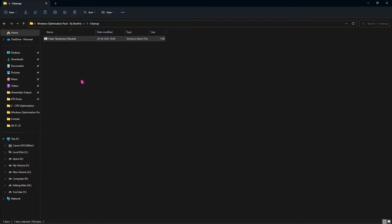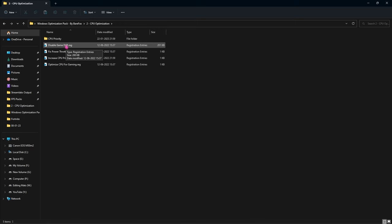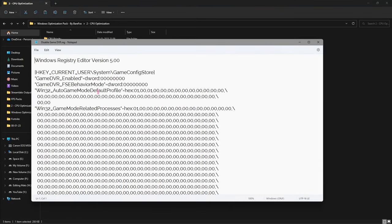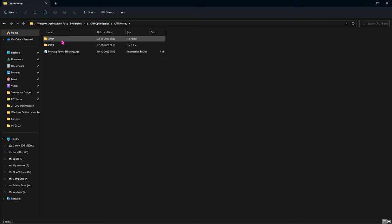Go to the CPU optimization folder and you will find four files — run all of them for better performance. If you want to know what they change, right-click and open with Notepad to see. I highly recommend not running these files without making a restore point first. Then go into the CPU priority folder and you will find two files: one for AMD CPU and one for Intel CPU — apply whichever matches your CPU.